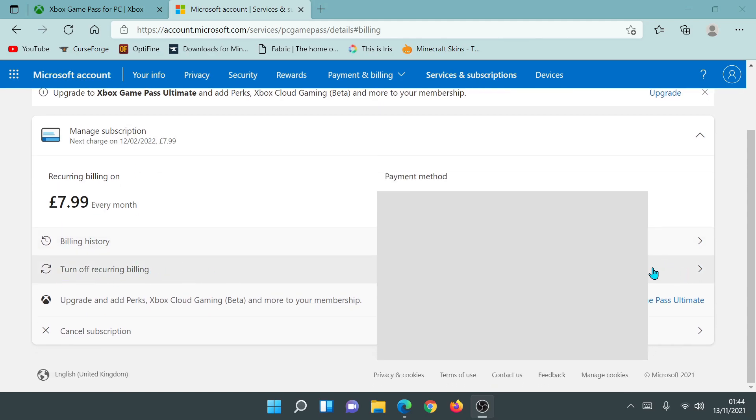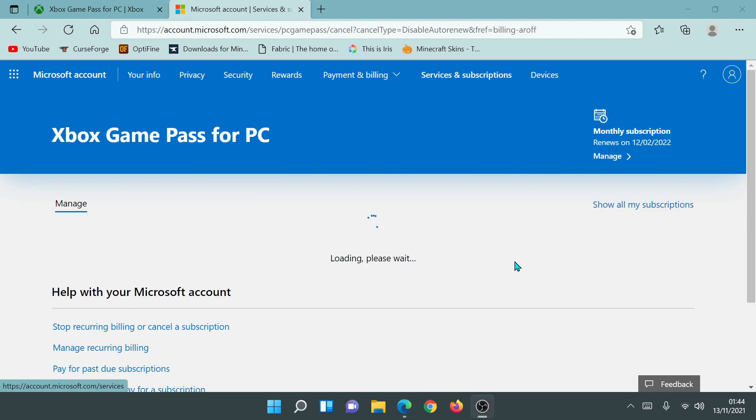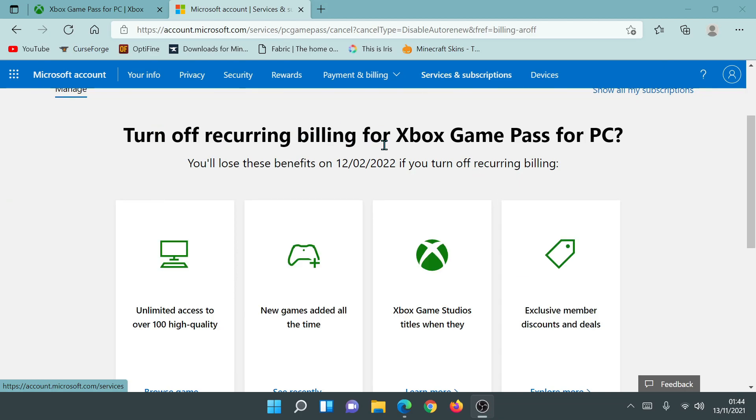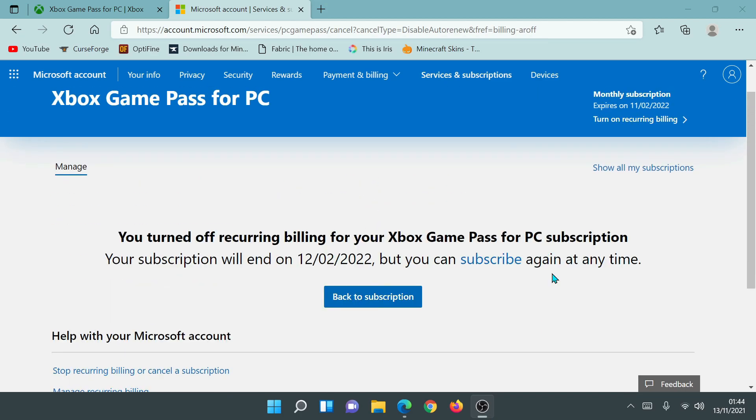I'm going to click on Manage and scroll down to where it says 'Turn off recurring billing.' Some of these options can be hidden, which is annoying — you do have to look out for them. It says 'Turn off recurring billing for Xbox Game Pass for PC — you'll lose these benefits on 12th February 2022 if you turn off recurring billing.' I'm going to do that now. There we go — it now says 'You turned off recurring billing for your Xbox Game Pass for PC subscription. Your subscription will end on 12th February 2022, but you can subscribe again at any time.'